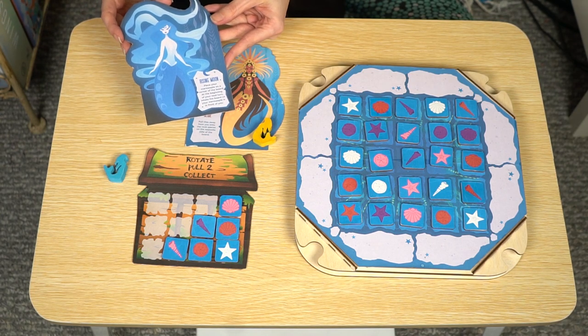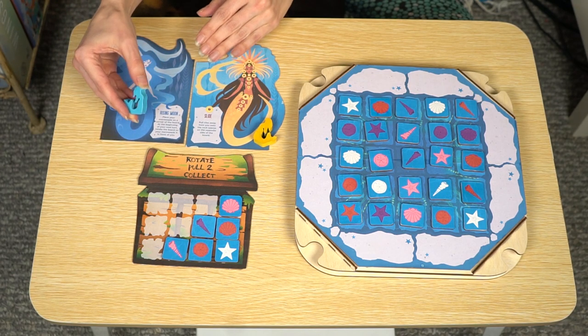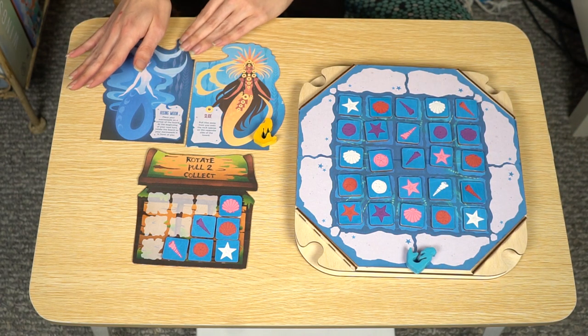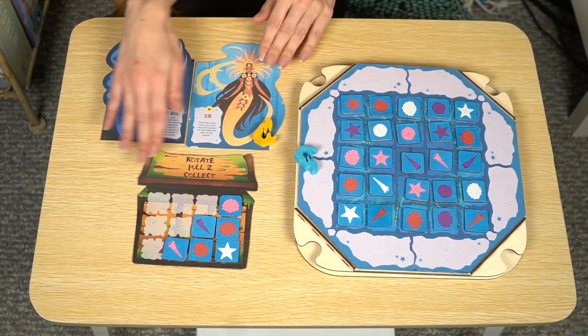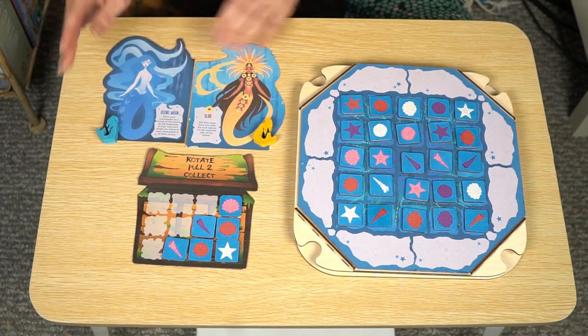And then her Dark Side ability — you're actually going to be able to use the Mermaid Meeple, place it anywhere you'd like on any of the corners of the board, and on your next turn at the beginning of the turn, for free, the board will rotate to be facing towards you. That's how you'll be able to use the Dark Side ability and Mermaid Meeple.